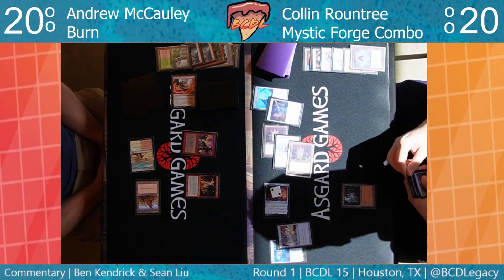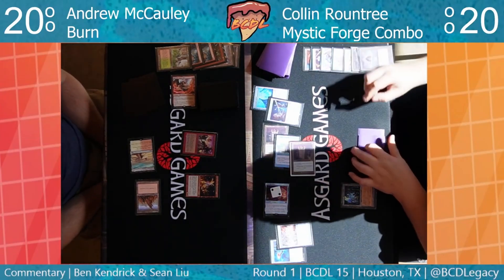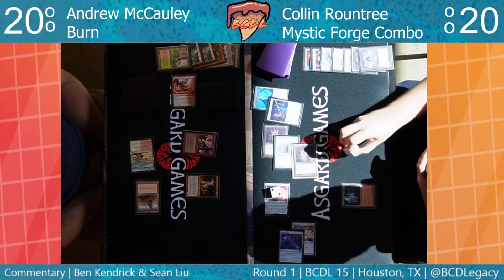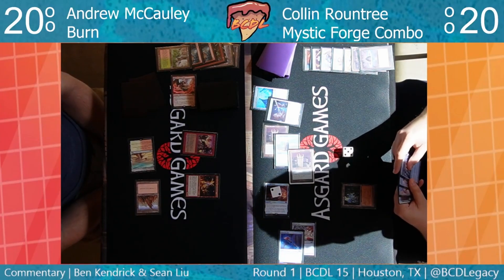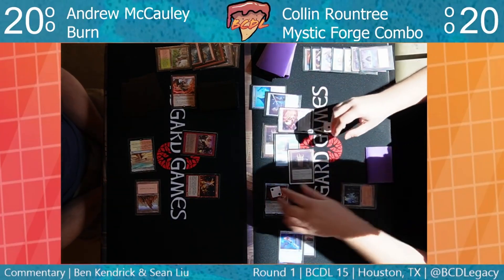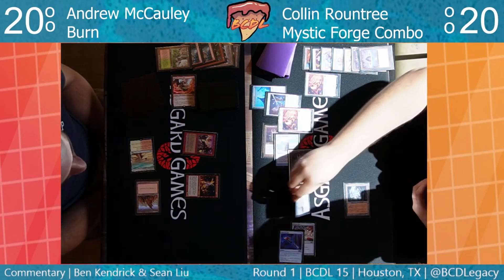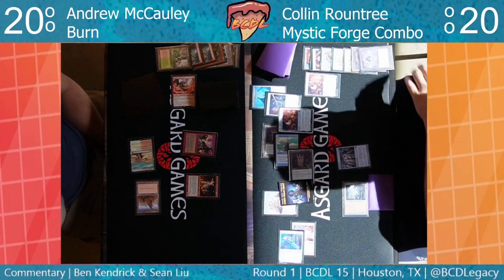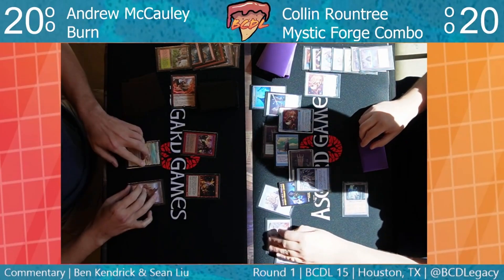Pedal's going to take damage — taking a lot of damage right here. He's going to sacrifice the Voltaic Key, untap the Grim Monolith — should have five mana. There's a Karn in his hand. If you have a Karn, you've got to protect it. So that's going to be the One Ring — another One Ring to preserve for another turn. I see a Fleshraker in hand, a Mox Opal, and a Karn — he still might have a chance to combo out. If that's a Mox Opal, taking protection from everything.